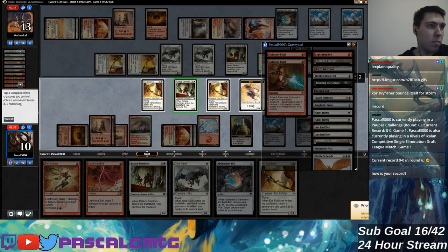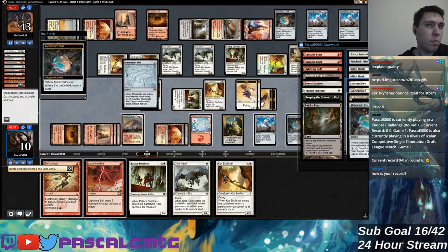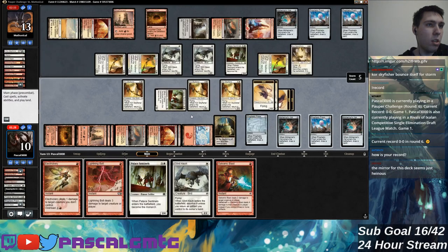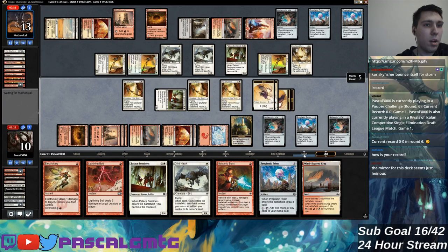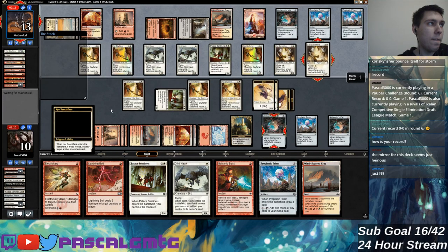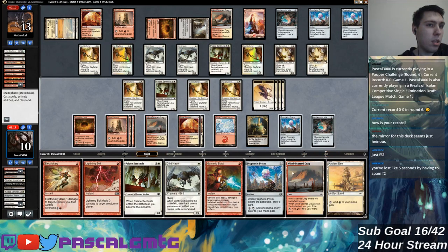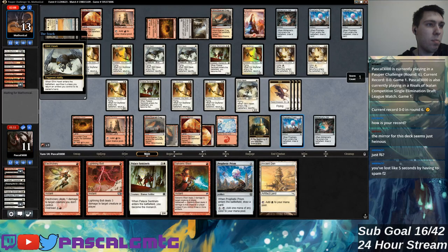It's my last Prismatic Strands turn. I don't necessarily need to even cast it on the board — they might not have favorable attacks. This is pretty heinous. Shooting down the vials is smart so that I don't get damage in the air I can sneak in, but they're fully on the timeout plan now. I think I'm fully on the 'find enough burn to burn them out before timeout' plan.